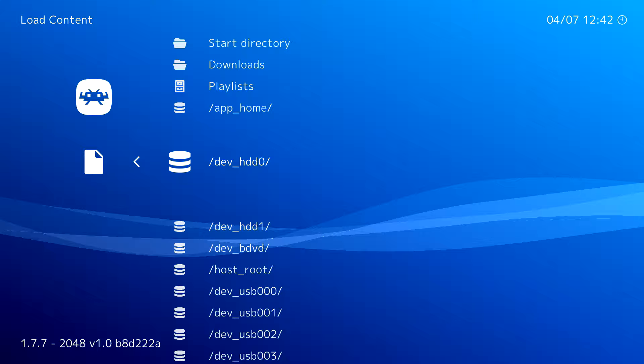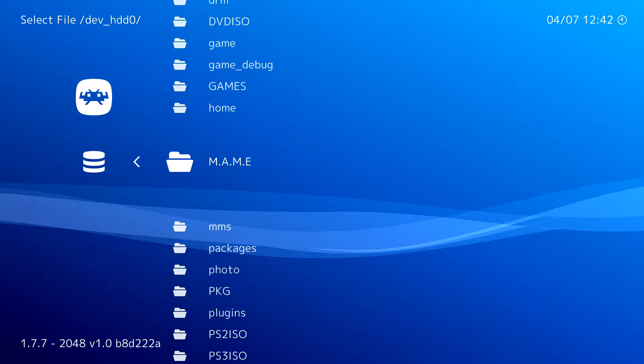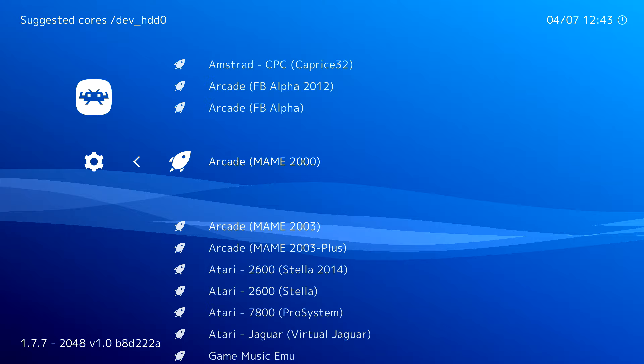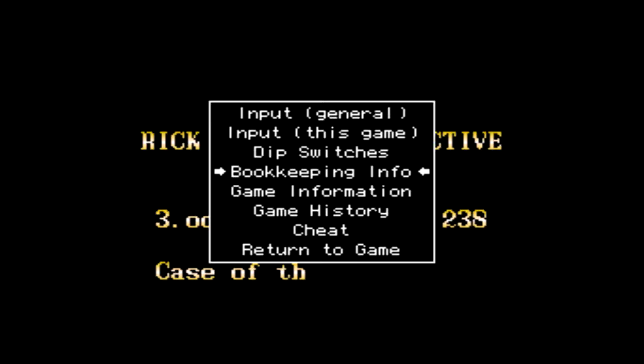Click on the dev_HDD0 folder to search through all our MAME games. Load Archive, then choose your arcade core — MAME 2003. The game may take a little while to boot up on the PS3, but you should be able to play your game of choice. As shown here, this is the game running in real time.